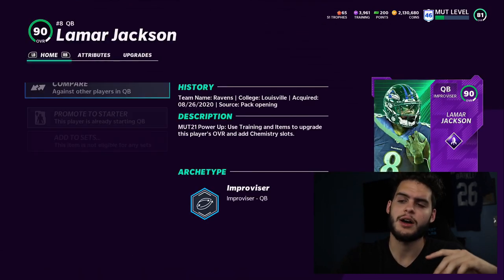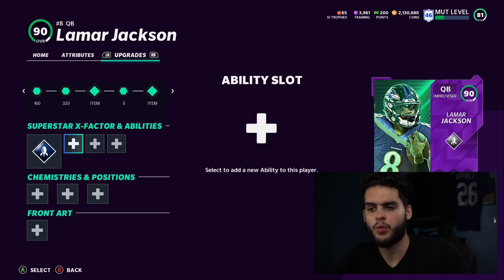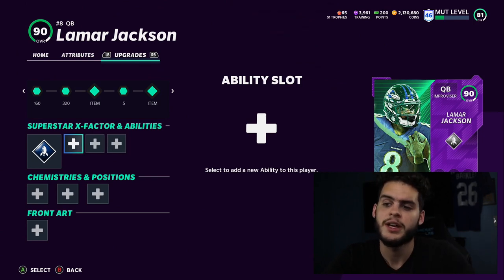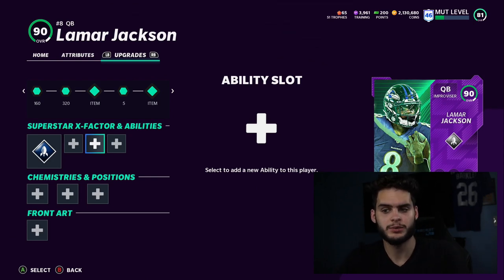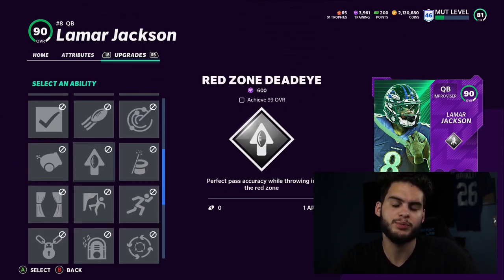So what are abilities? Abilities are over here — a lot of people ask how do you get to abilities. You click RB, or R1 on PS4, and you go over here. So these are the abilities. You have one, two, three, and then you have an X-Factor. There are three different tiers: tier one, tier two, and tier three. Tier one is where you get your lower-tier abilities, tier two is the middle, and tier three is where you get the best abilities.